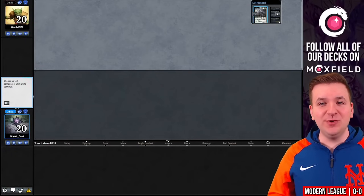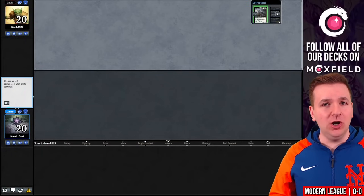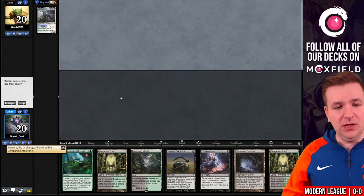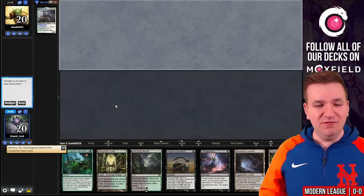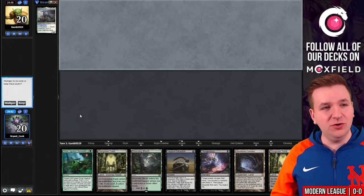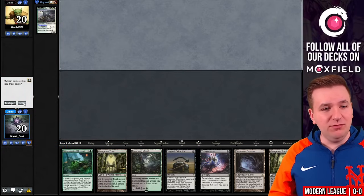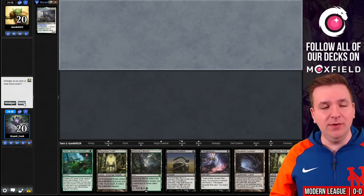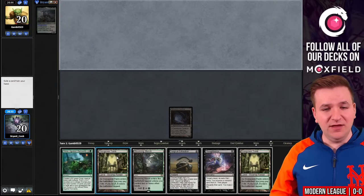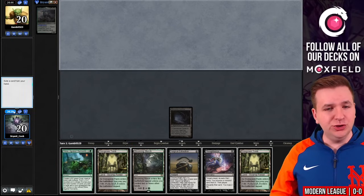Welcome to the first match. We are revealing our Kaheera the Orphan Guard. Kaheera has been revealed. We have a single copy of Slime Against Humanity, so we can go turn one Thoughtseize, turn two Slime, and then Surgical ourselves. This is probably worth not mulliganing for Serum Powder. We'll put Gemstone Caverns into play and exile Overgrown Tomb. Cavern of Souls — meaning Goblins versus Slimes.